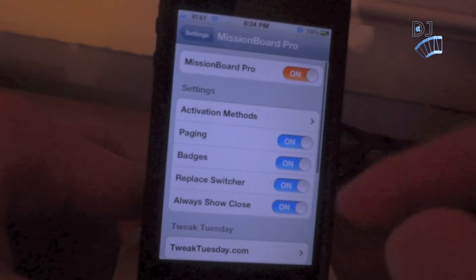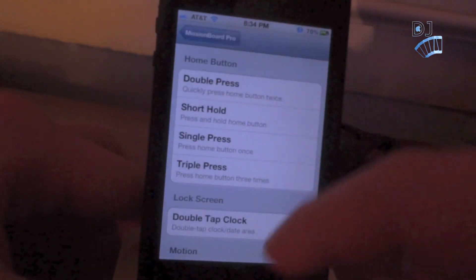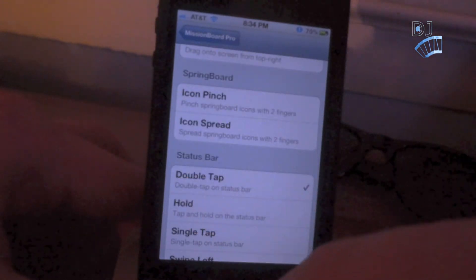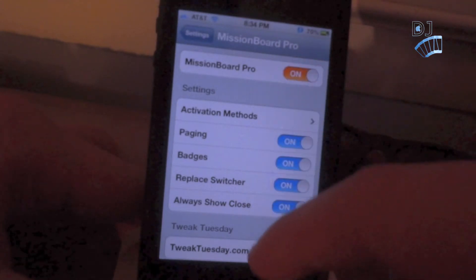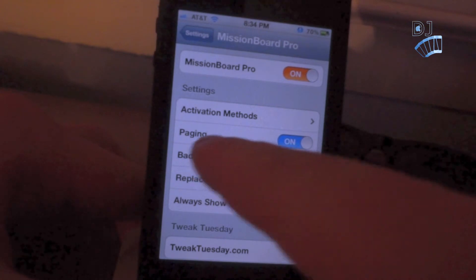Going to the settings, you'll see the Mission Board Pro tab. First you're going to want to enable it. Now the activation method does not work — I have it set to double-tap the status bar, but if I try to double-tap it, it doesn't work, even if I tap it a lot. That is one of the bugs this tweak has, but they should fix it in the near future.